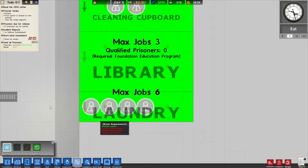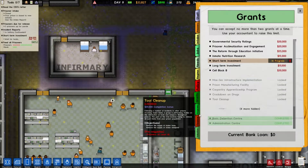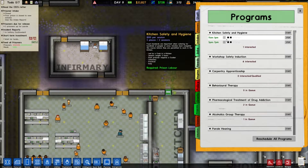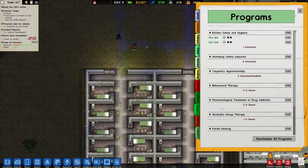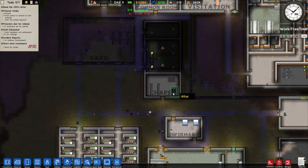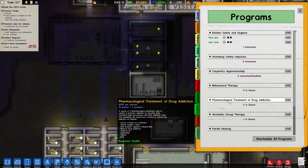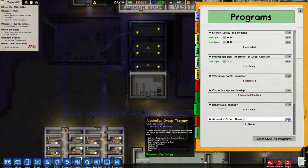Let's fill this up. Then we need to go to programs and start kitchen and safety hygiene training. We actually need to start two of them because we can, and there's still one interested. When these five are done with the training, if they complete it they can work in the kitchen. If they fail, they will not be able to work in the kitchen — that's just how it works. I also think we need to run a program led by a doctor in the infirmary, and alcohol therapy run by a psychologist in the common room. So we can actually run those two.